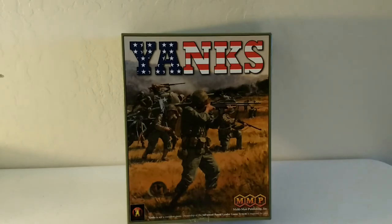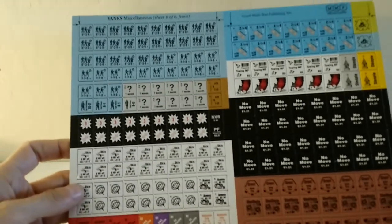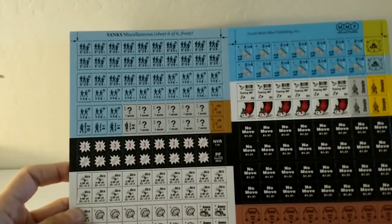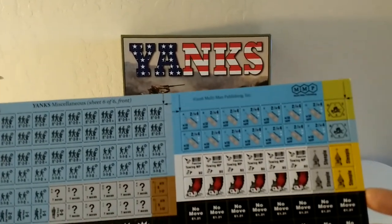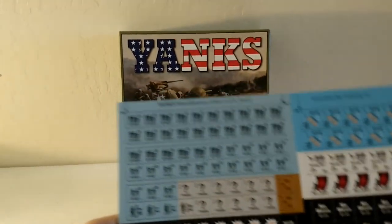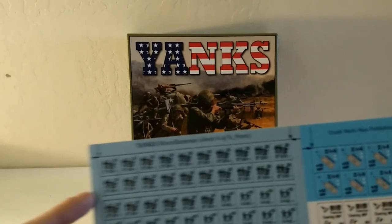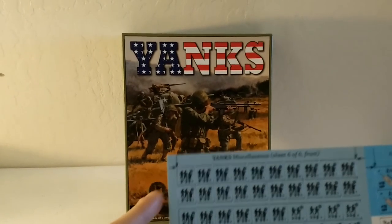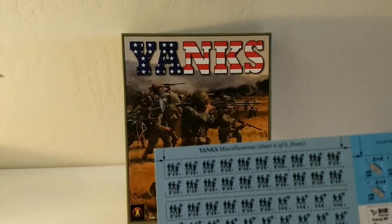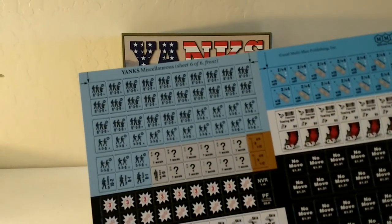We are going to take a look at the counter sheets that come in here. The first counter sheet doesn't really have any Americans on it whatsoever. You're going to have some new markers included, as well as more amphibious landing vehicles and stuff like that that you've already seen in the core module Beyond Valor. But up in the top left you're going to have some more German units — these are all SS units. You can see they're pretty amped up with 8-3-8s with a superscript of 3 next to their attack value of eight.